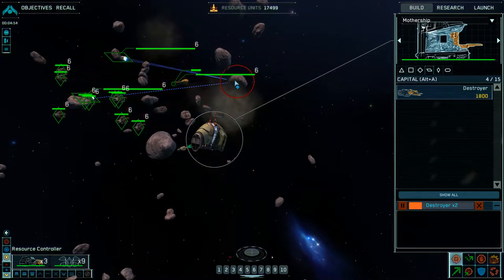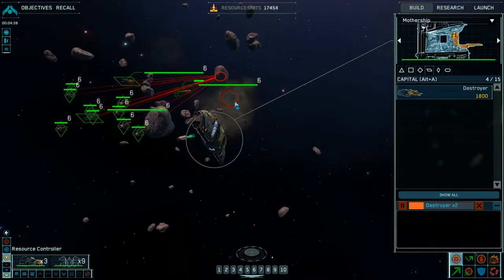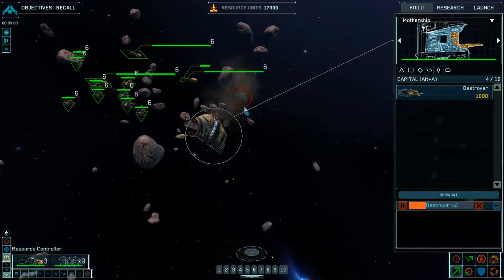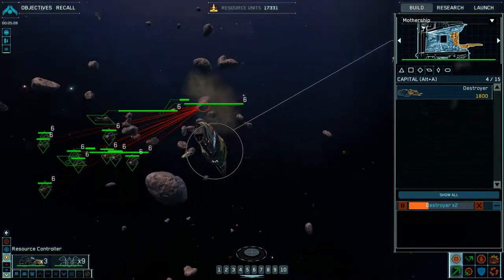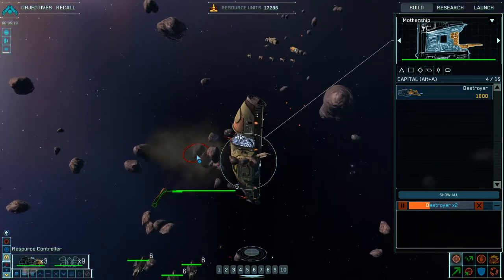So basically, just destroy all these. Go behind your mothership and you can see it — you can see which ones will actually close the path toward your mothership. Group 5 reports victory. We need to intercept them.